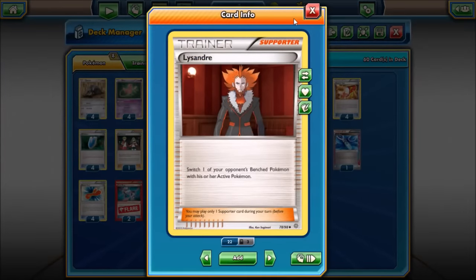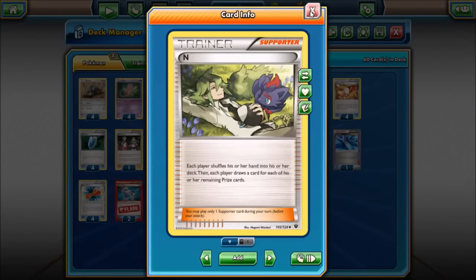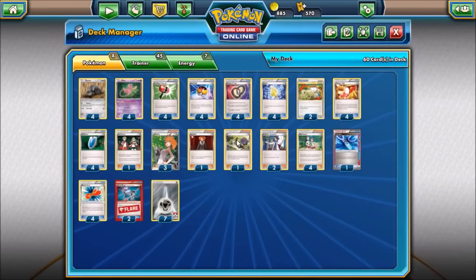One N — early game, if your opponent plays some cards down you can make them draw more cards, which is normally a no-no, but in a deck like this, since our goal is to deck out our opponent, it's definitely beneficial.